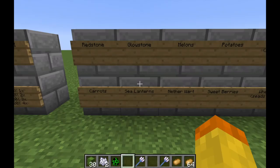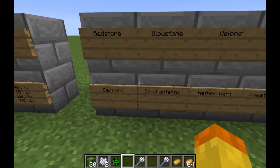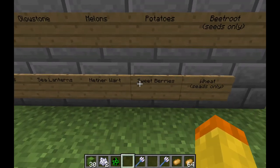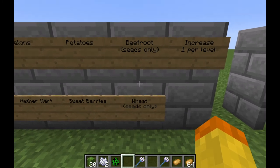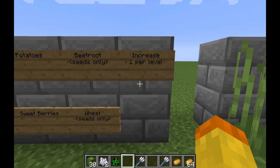The next category is drops that are increased by one at each level. For example, with redstone, carrots, glowstone, sea lanterns, melons, nether quartz, potatoes, sweet berries, wheat seeds only, and beetroot seeds only — it increases the potential drops by one per level, meaning you can get up to three extra drops per item.